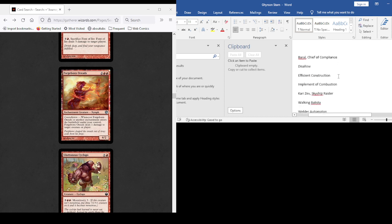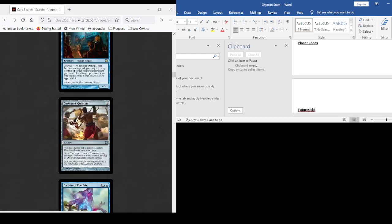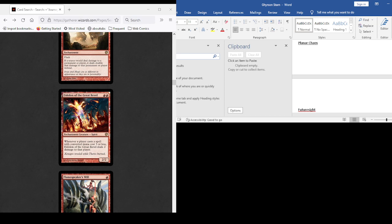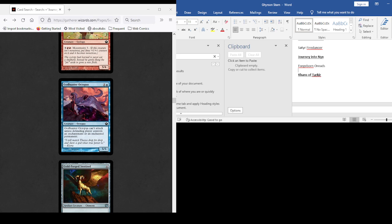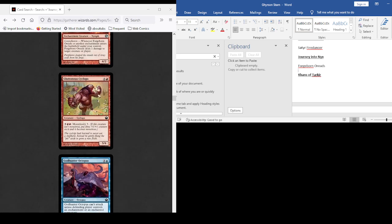Efficient Construction made 1/1 Thopters as an enchantment — so maybe. Implement of Combustion, Slither Blade, Soul Scar, Vizier of Tumbling Sands, Crash Thief, Firebrand, Undying Fury, Mirage Mirror, Locust God, Makeshift Munitions. I'm starting to see enough enchantments from Journey into Nyx that we might wind up with enough to make Forgeborn Oreads worth it. I didn't think I had that many enchantments, but there's been one here, one there — seems to be adding up to enough to at least consider them.